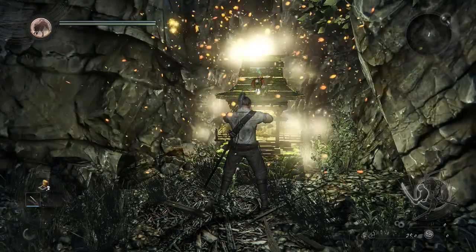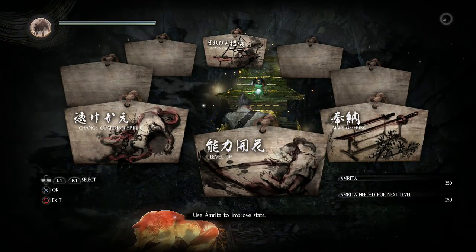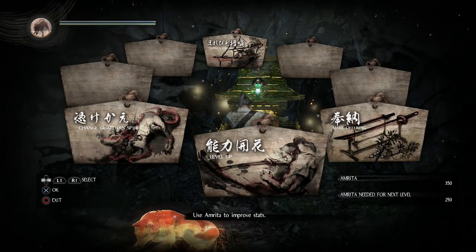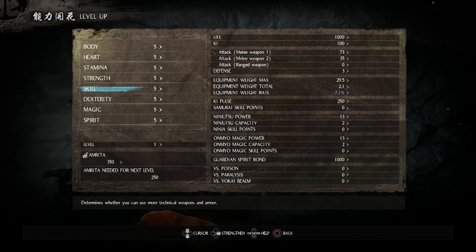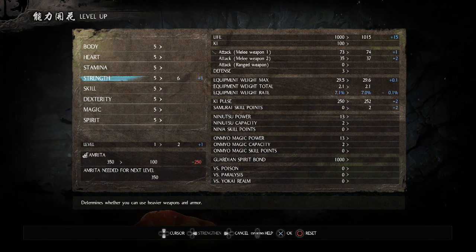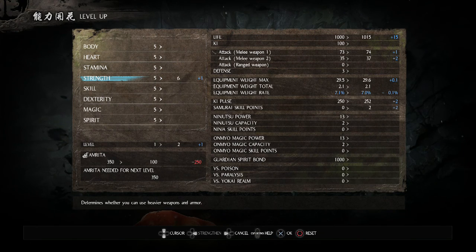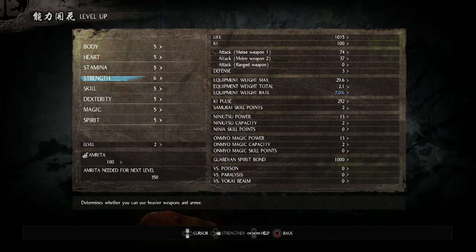We can pray at this altar. I'm guessing this works as something like a save point, or maybe it restores stuff. It looks like we can also level up here. I think I'm going to go with leveling up strength, because I don't really understand the game mechanics yet, so that's probably our best bet.